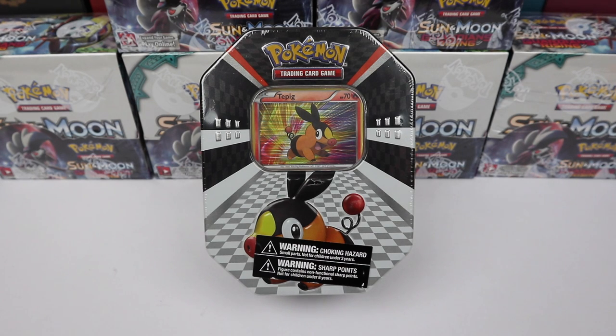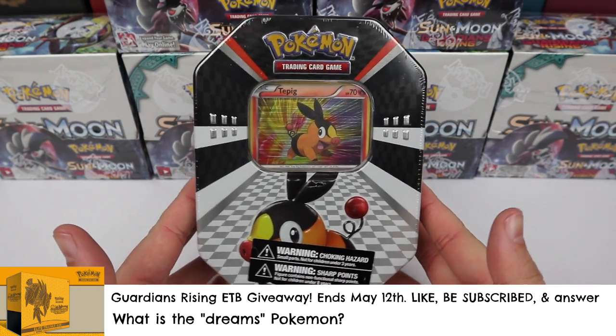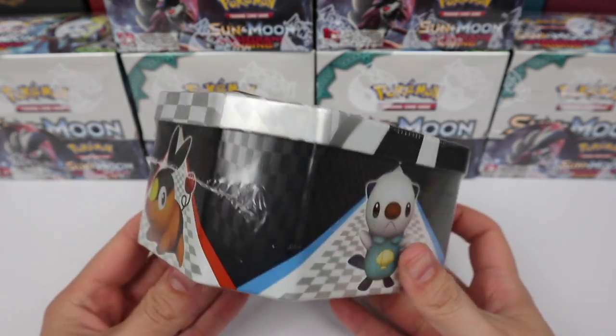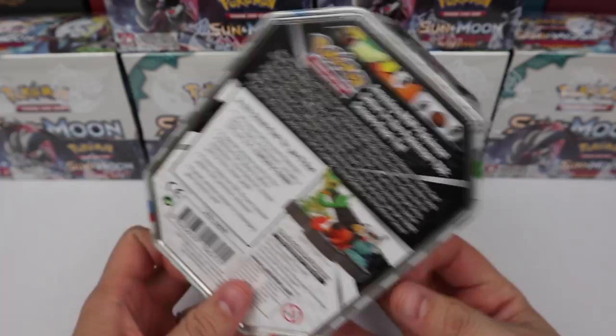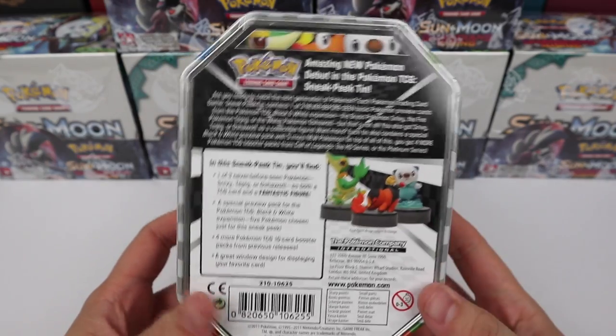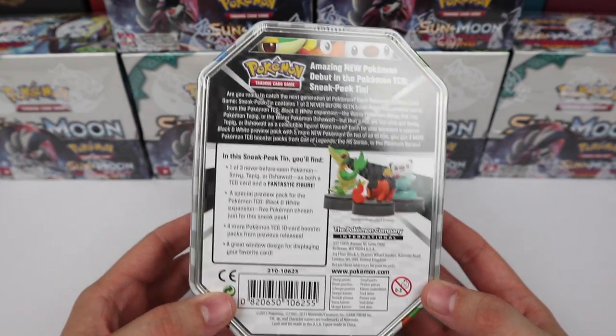What's going on, everybody? It's Throwback Thursday time, and we are opening up a Black and White tin — Tepig. This is a sneak peek tin. It featured the starters for Black and White: Tepig, Oshawott, and Snivy. Very cool. Very difficult for me, at least, to get my hands on, and it was hard to find them at a good price.